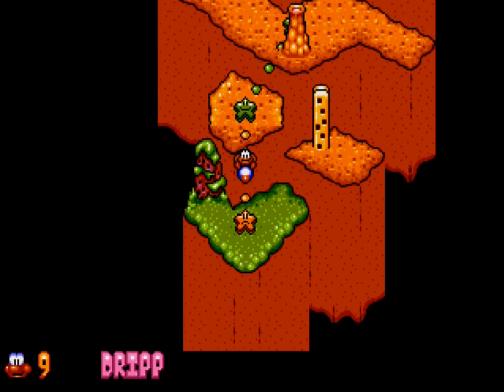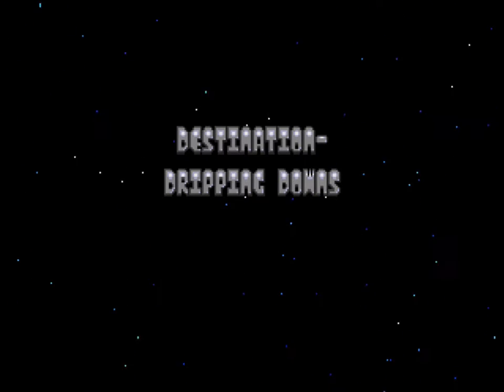Hey there, Five here, coming at you with part 72 of my James Spawn 3 walkthrough guides. This is Dripping Downs.